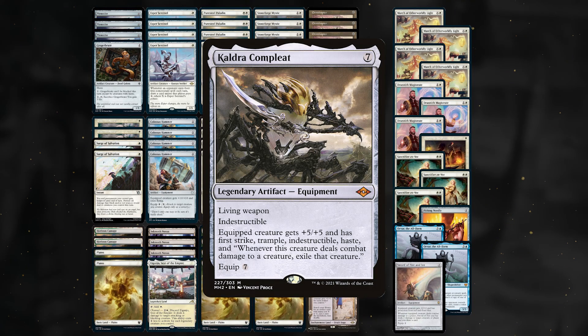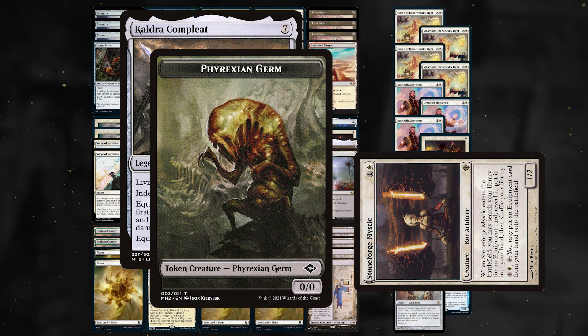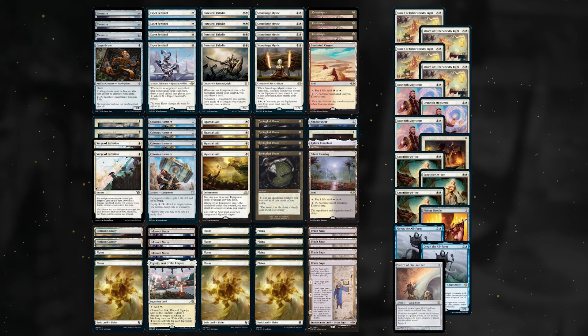Kaldra Complete is another backup plan. Stoneforge Mystic will search for Kaldra and put it into play unless the opponent interacts with the Mystic. Kaldra alone can win the game against many decks, so look for spots where your Mystic is unlikely to die or you can protect her.